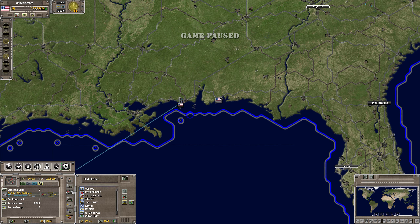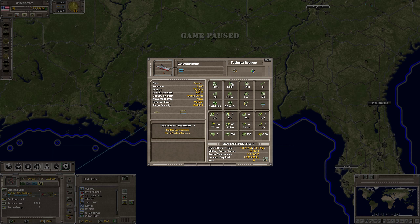Another way to show all of the stats for the carrier and not just the small list of them is to click the technical readout once you have the unit selected. This lists all the statistics for this carrier. If you hover your icon over this, it tells you carrier capacity is four. That's the same for all these icons — if you hover the mouse over these icons, they'll tell you what they are.